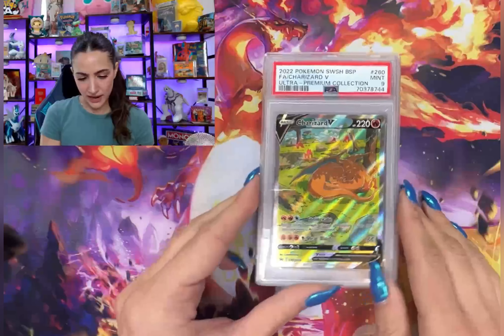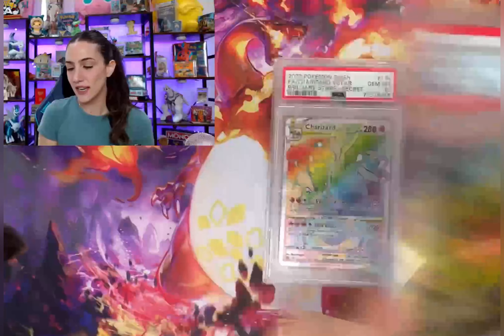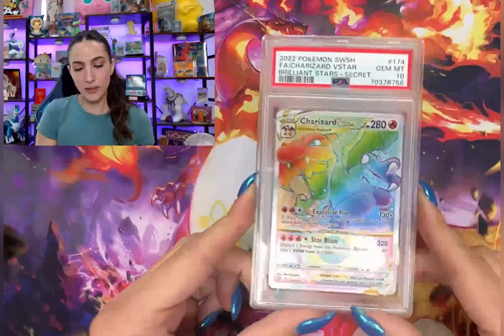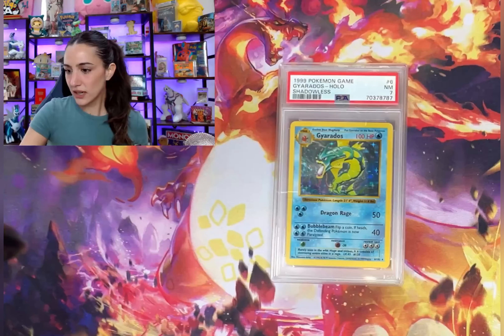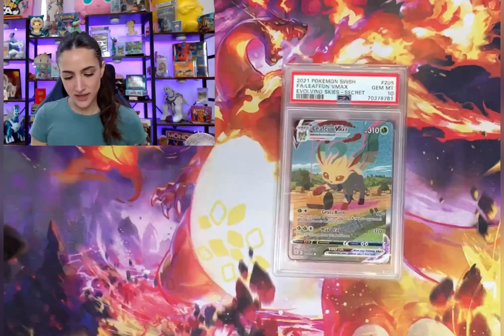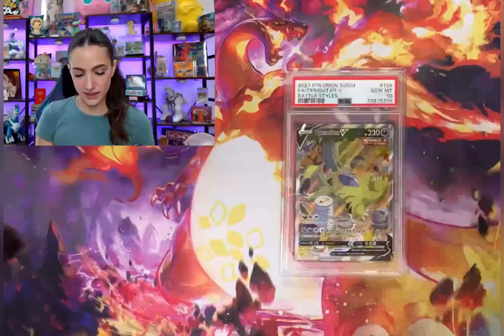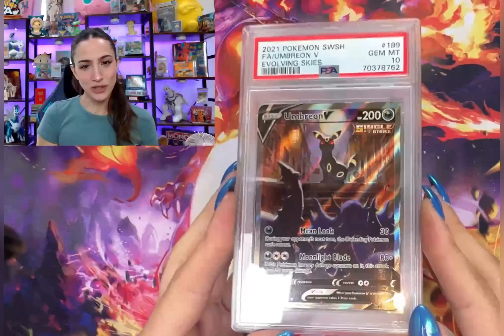The Charizard from the UPC — PSA 9. I thought it was going to get a 9 so I'm happy with that, I'll take it. Charizard rainbow rare. And a nice little vintage in here — we got a shadowless Gyarados taking home a 7, we love it. Leafeon V-MAX in a 10, and another Alcremie V-MAX in a 10 — let's go!